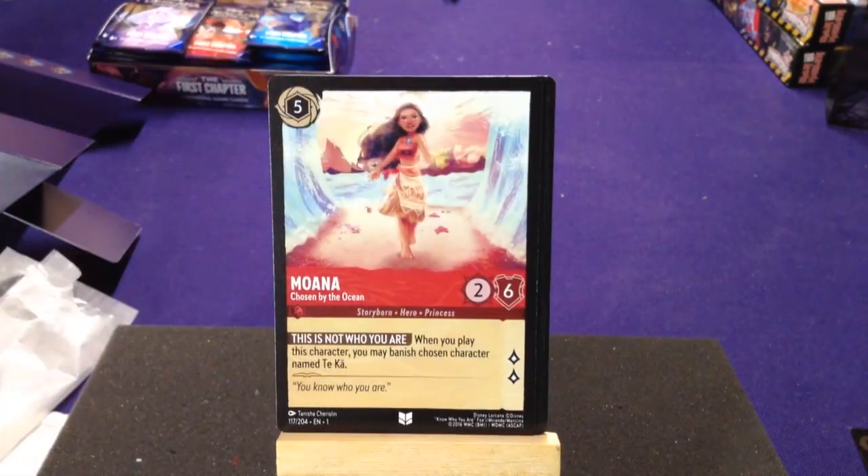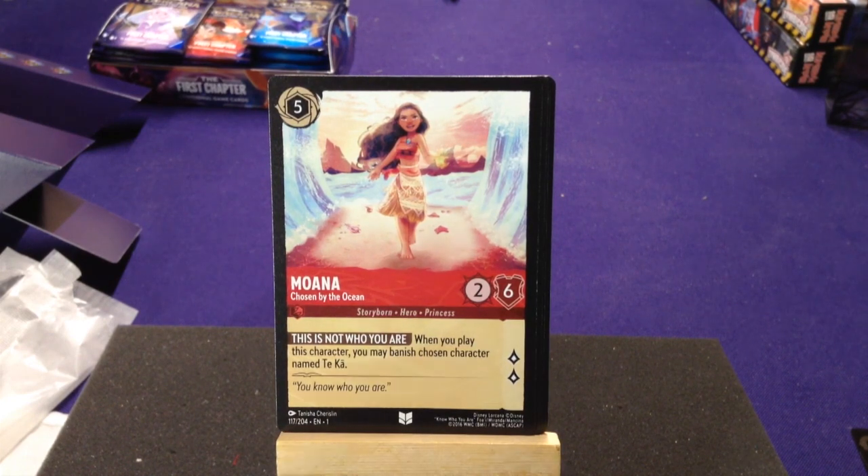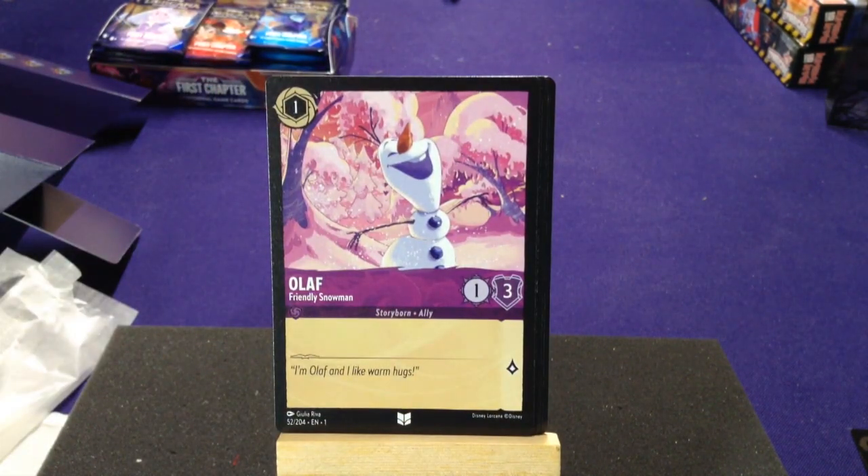Our uncommon is Moana, Chosen by the Ocean — two cost, six defense, Storyborn Hero Princess. 'This is not who you are': when you play this character you may banish a character named Taika. That's very storyline-thematic, though I'm not sure how well it'll work. It's not always a good idea to play a card hoping your opponent plays the counter. Our next uncommon is Olaf, Friendly Snowman — just one cost, good defense, not bad.